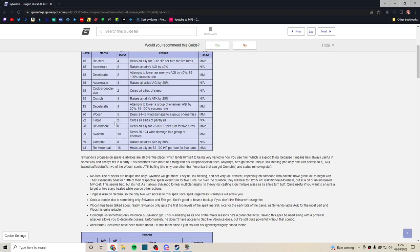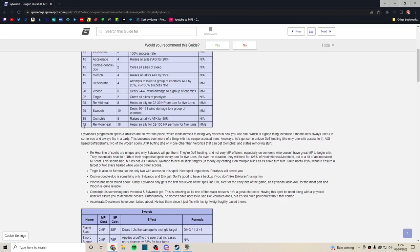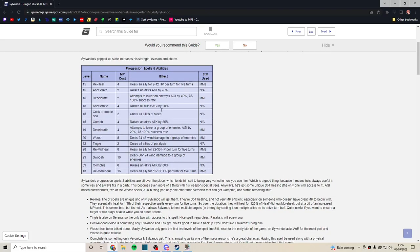In act two, characters get split up and become unavailable at various points. Luckily, Sylvando doesn't take too long to rejoin, so that's nice. Remor Heal is okay in terms of the HP threshold, but it's one ally — there are much better uses of your turn than single-ally HP regen.